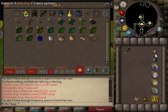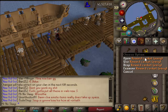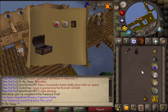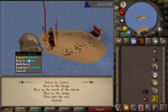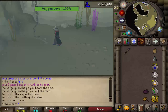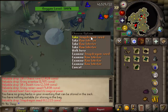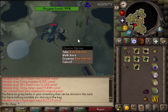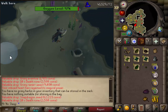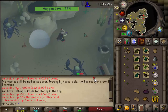Another great tip is to bring a pair of flippers and equip them whenever you're underwater. Unfortunately I don't have flippers on either of my accounts, so I was unable to do this. But if you have flippers equipped, you're able to move around faster underwater. You'll notice when picking up multiple drops over the course of many kills that swimming slowly really does affect your kills per hour and gets annoying, so definitely bring flippers if you have them.